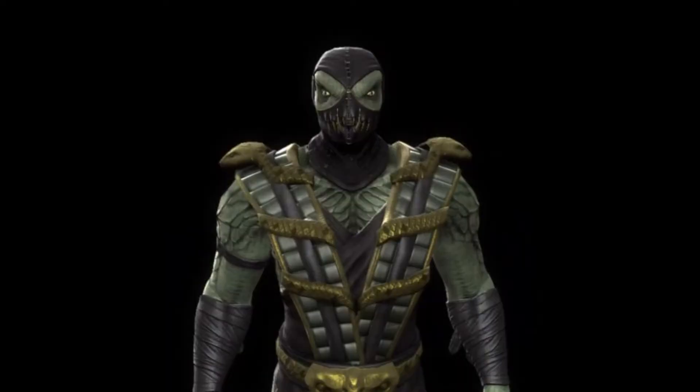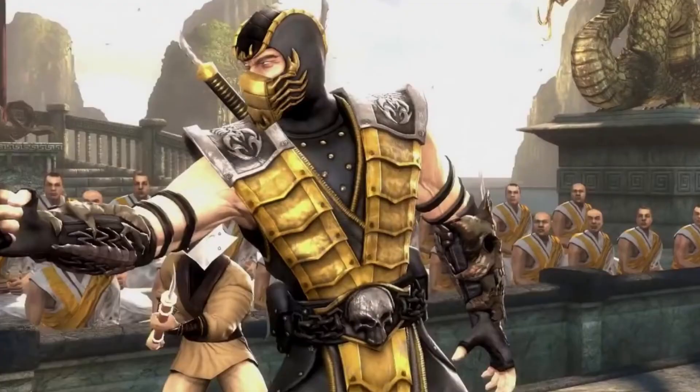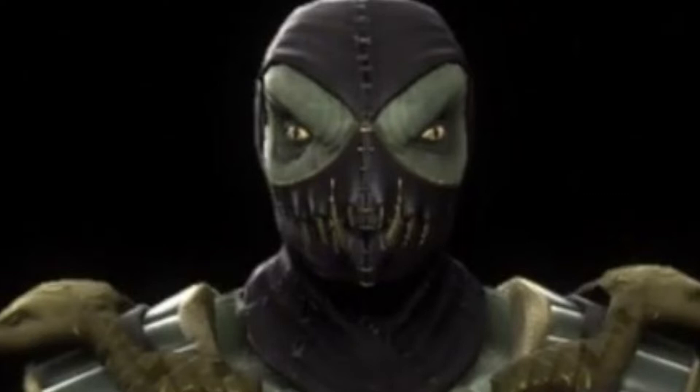At number 11, I have the Mortal Kombat 9 alternate costume. My problem with this outfit is that it is over-designed. Reptile's designs have never really been too over-designed, so I'll give him credit for that, but for this design specifically that is a problem. In concept this costume could have worked — I really like the idea of him having this snake-like outfit, since snakes are reptiles. But in execution, I just think it's too metallic, and it kind of reminds me of Scorpion's alternate costume from this game as well. This is also one of the few times a game outside of Mortal Kombat X has desaturated colors. The only color on this costume that really looks good is the gold parts. Everything else, specifically the green, is just really toned down for some reason. And finally, I just really don't like how the mask looks.